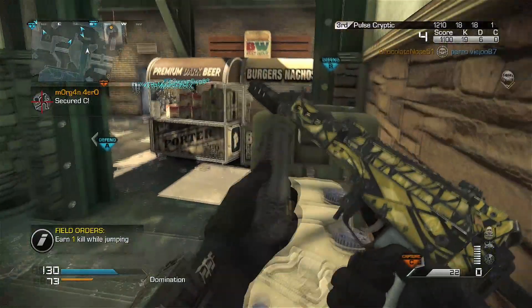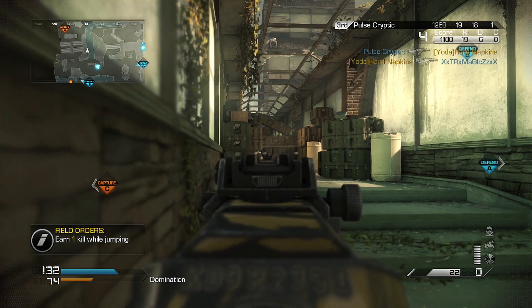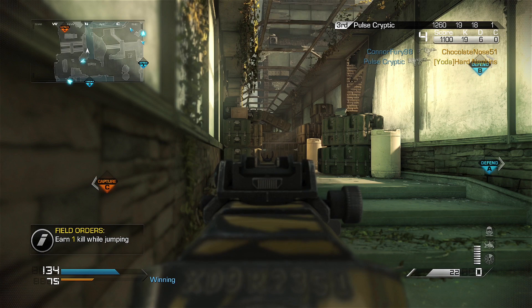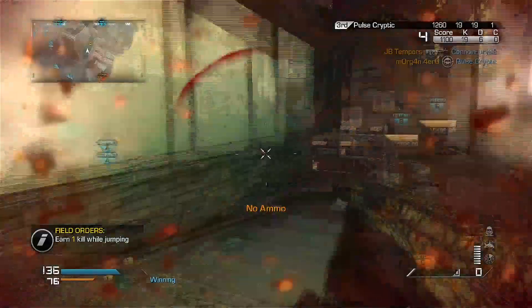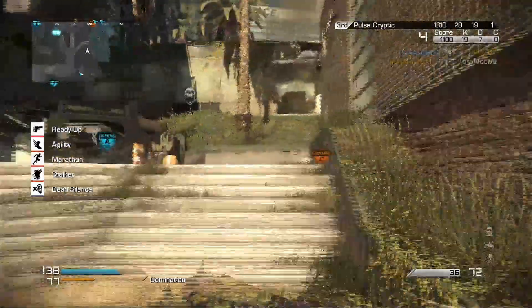As the strike package I chose Assault, as this is a very aggressive class but when used well can easily build streaks. For the first streak I selected the Satcom to help identify enemies quicker, along with a Battle Hind and Maniac suit. The Maniac works really well with this class as you can carry on with the running style but this time faster and with a simple knife, whilst the Hind draws enemies in to you.